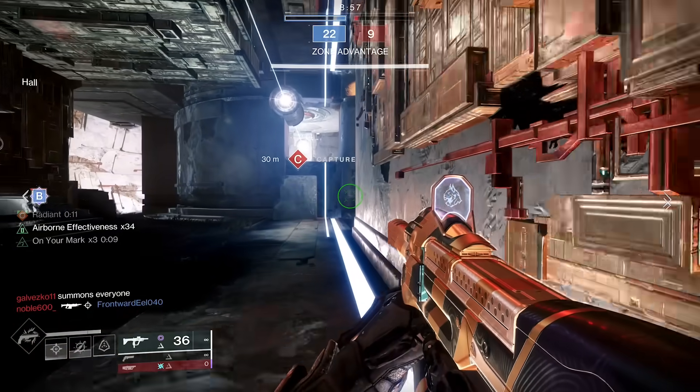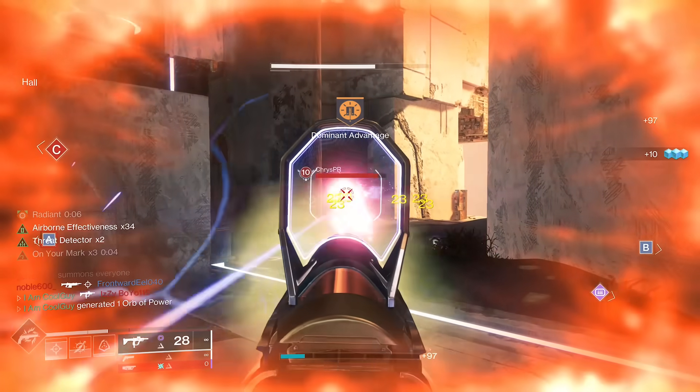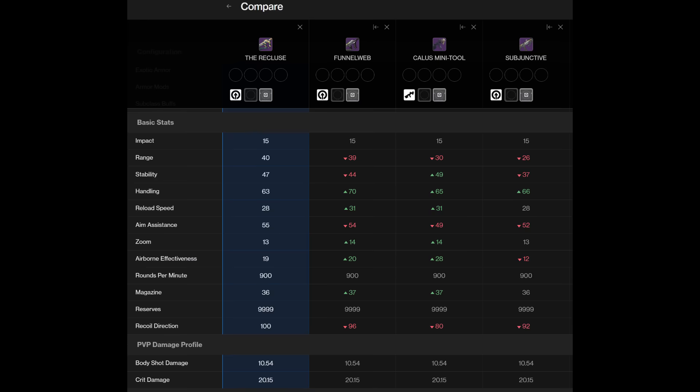Previously a PvP Pinnacle Reward, lightweight 900 RPM SMG. And stat wise, it's pretty good. High range for a 900. I haven't compared here to some other Energy 900s, like Funnel Web, Callus, Objective. Low Reload stat for these, but the other stats are pretty close. The 13 zoom in the Crucible is somewhat felt, it's somewhat a no-no. But with how this frame is, the 900, the 13 zoom on a lightweight doesn't bother me.